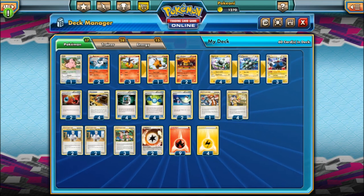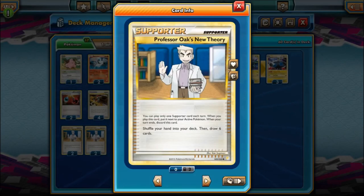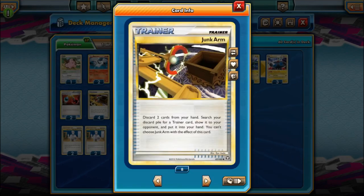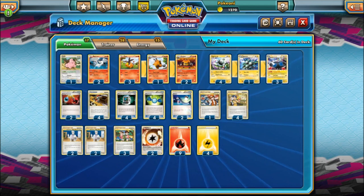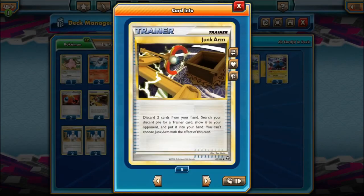I'm 99% sure — actually, could you get supporters with Junk Arm? Right now my brain's a bit foggy. I'm going to say no, you couldn't get supporters. It says trainer card — I can't quite remember right now, it's been a couple years. But yeah, Junk Arm was probably one of the best cards ever printed. I would say it's probably one of the best cards ever printed.